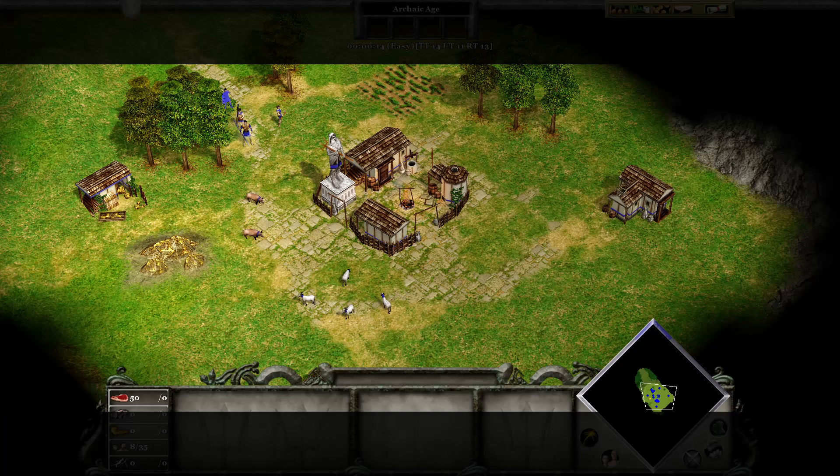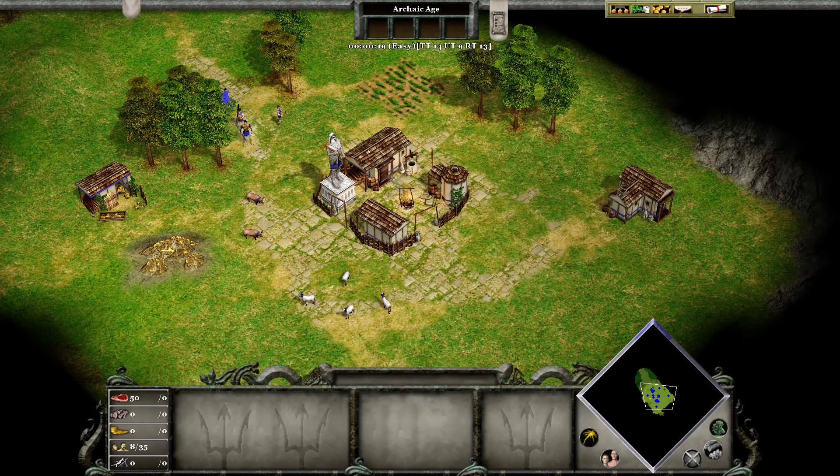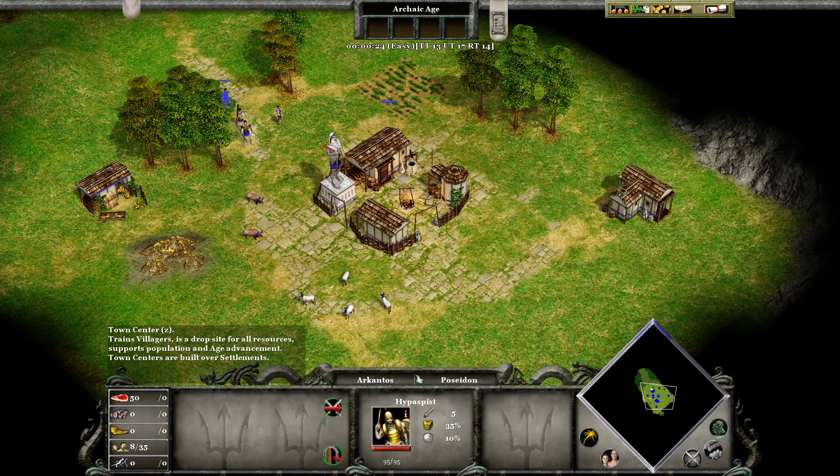We have returned! To properly honor the gods, you must gather 100 food, 100 wood, and 100 gold. Then build a temple.